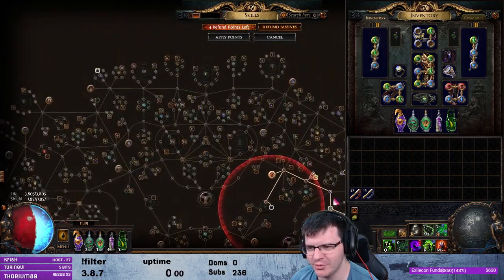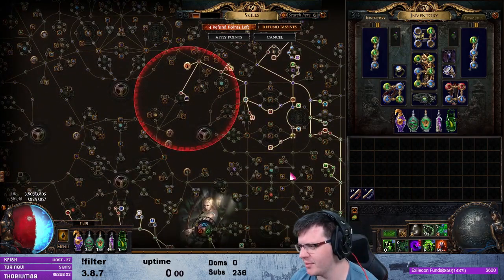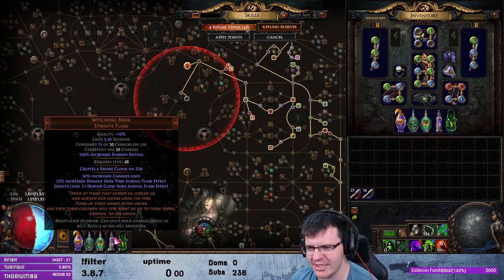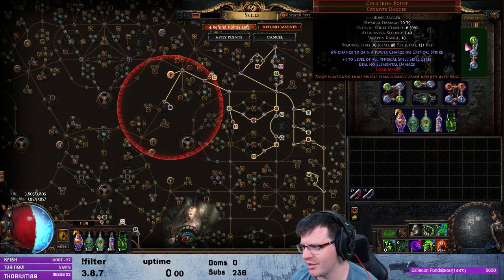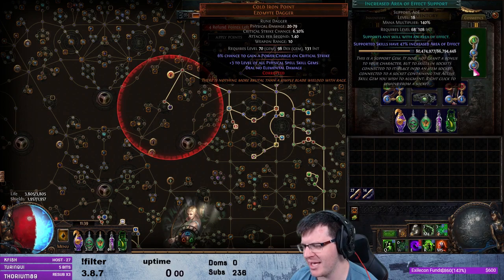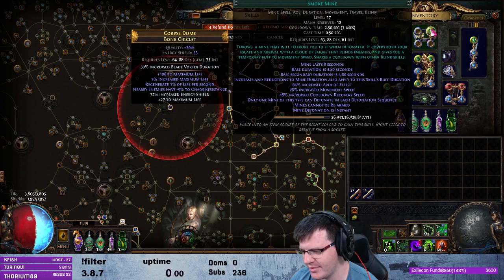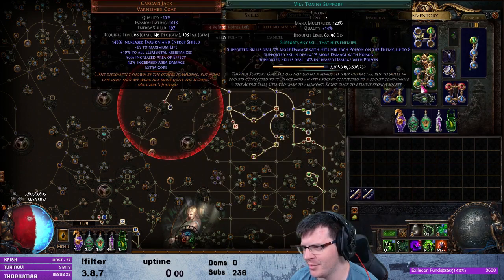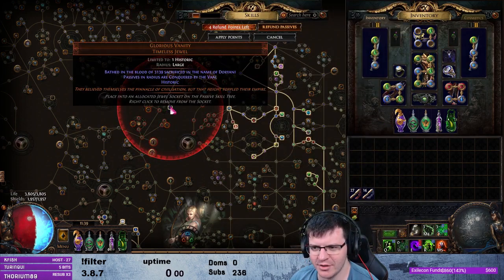I'm wearing a Solstice Vigil which I corrupted with Whispers of Doom — it's a little bit expensive, two golden oils, and definitely not mandatory for this build. It's much cheaper to swap out a Despair in Presence and use one curse, then swap out your Witchfire Brew for a Sin's Rebirth, and you get almost the same amount of damage, just a little less tank because you don't have Temporal Chains. I've got Temporal Chains on Blasphemy with Increased Area of Effect, and I have Smoke Mine. Blade Vortex is linked to Poison, Deadly Ailments, Unbound Ailments, Vile Toxin, and Unleash.